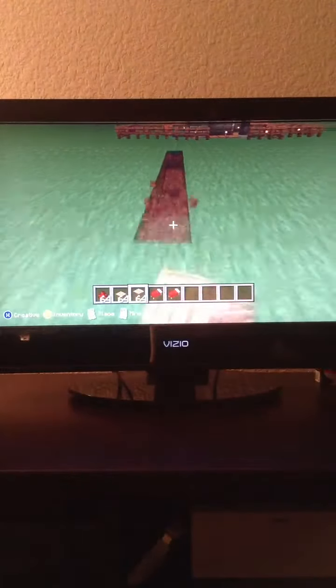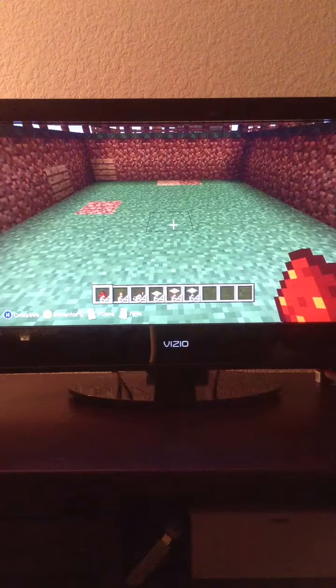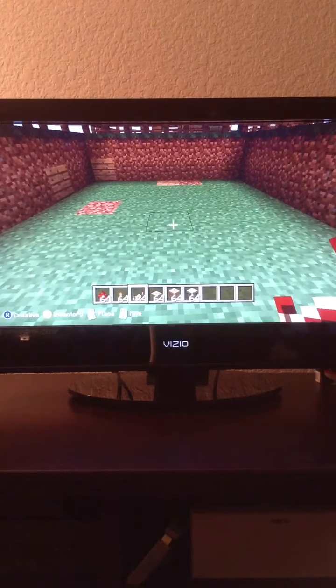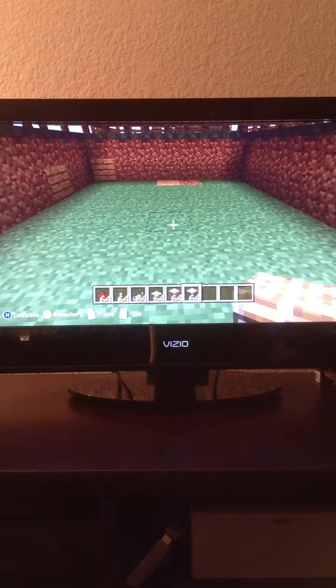First you're going to need a big hole. So what you're going to need is redstone dust, redstone torches, redstone repeaters, lots of redstone, pressure plates, and a building material — any kind will work. You might need two if you're going to make a different color door than the walkway.